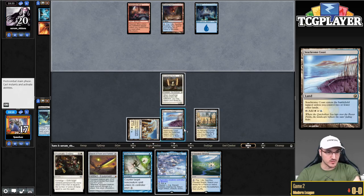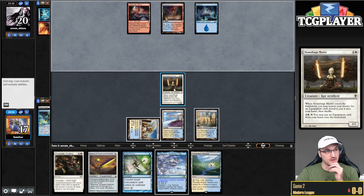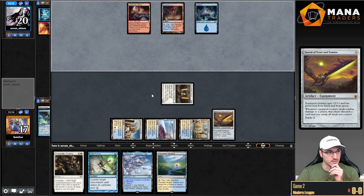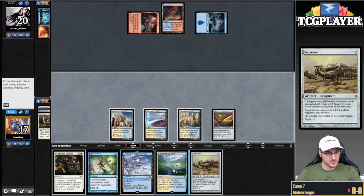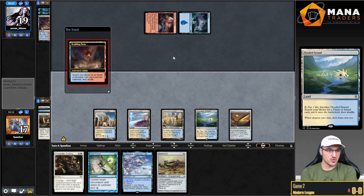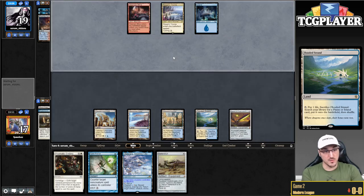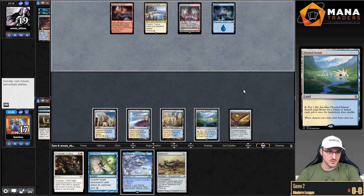If my opponent plays Teferi here, I think I Pierce. As is, I'm going to have to tap out, unfortunately — meaning if my opponent has another Fire and Ice or Lightning Bolt, they're going to get me. And they should do it right now. That's not the end of the world. That's not a great draw though. So now we need to draw literally anything we can put this sword on. Oddly enough, Squadron Hawk would be my best draw.